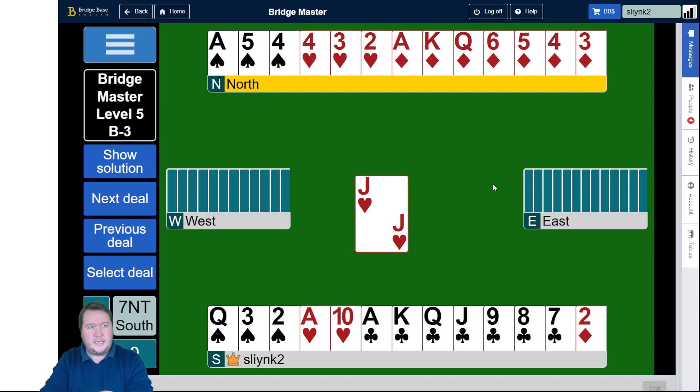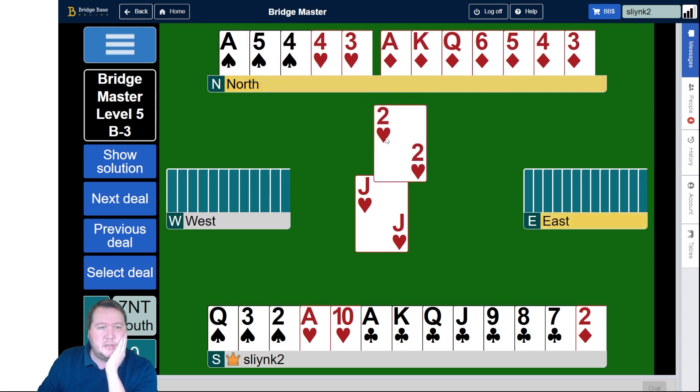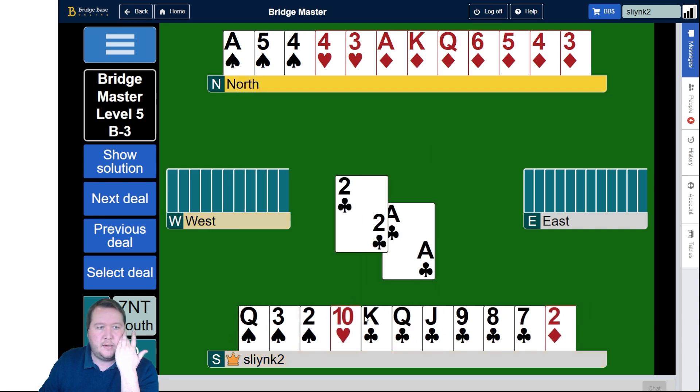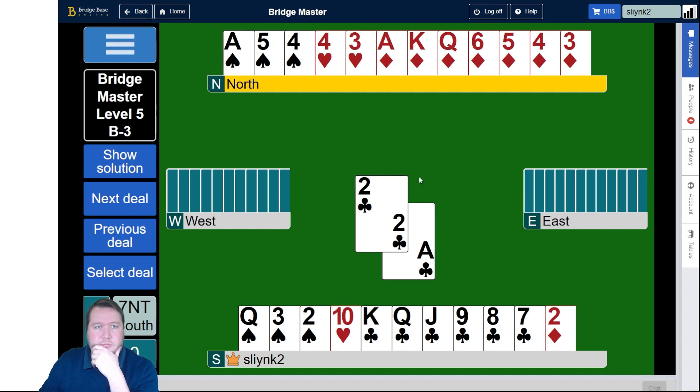The hand has to start with us winning and running some clubs. It's worth noting that East has to hold on to at least one heart. We've got seven clubs and the opponents have six - West has two hearts. So let's try and keep track of the shape.